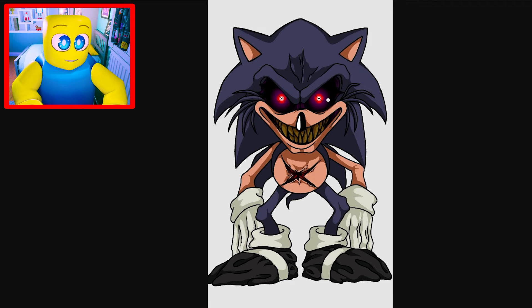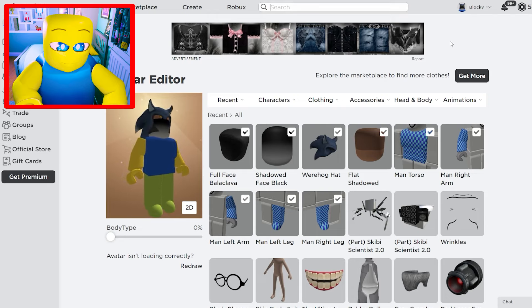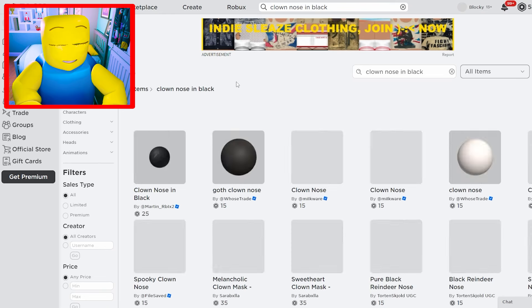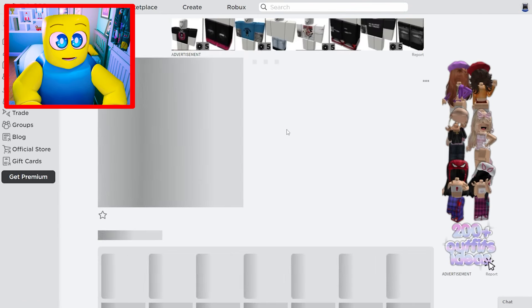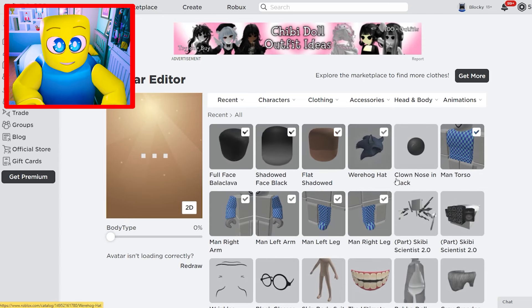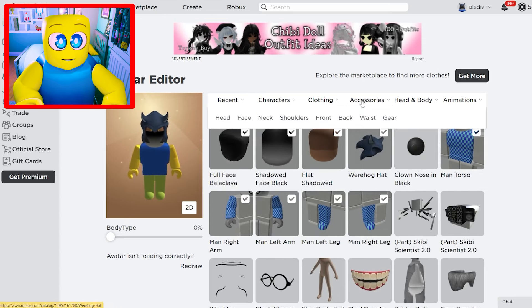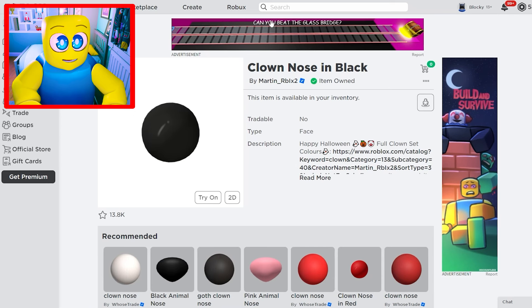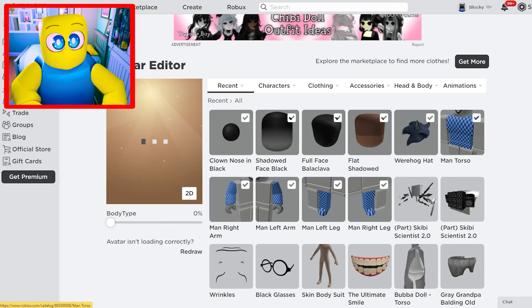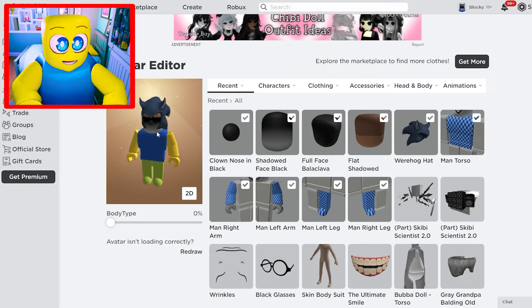The evil LordX Sonic.exe has a really creepy nose and we need to focus on that. The perfect thing is the clown nose in black from the marketplace — very spooktacular. We're going to add that to our avatar. Now we need to do our classic strategy: go to accessories, choose any accessory, click advanced, then go to the item you don't have equipped, grab the numbers from the link at the top, and paste them in. That lets you add it without losing any of the others.